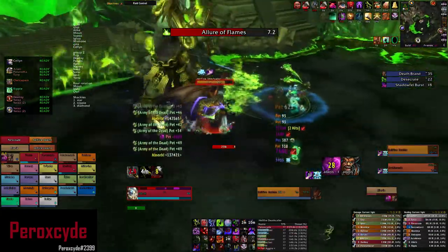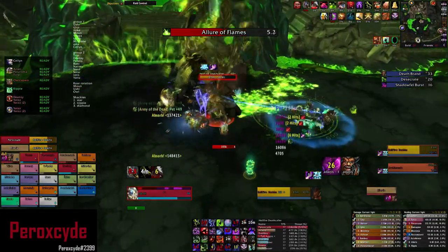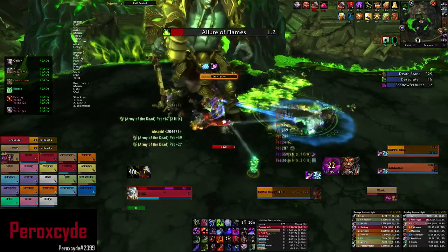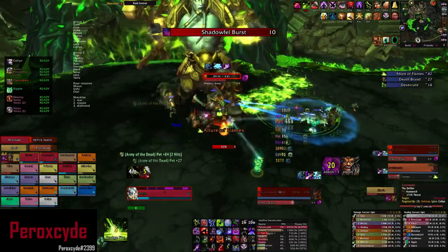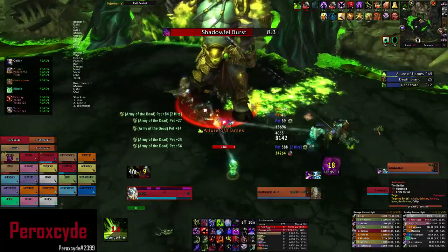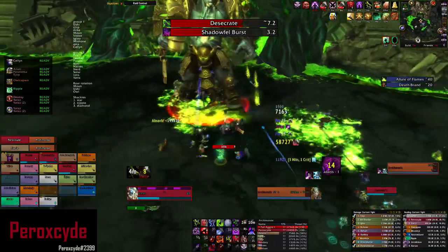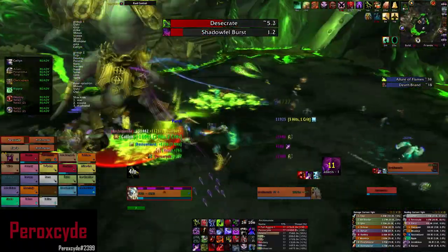Archimonde summons the Deathbrand on the player that's currently tanking him, and that's when you do your tank switch. If you're a Death Knight, I recommend you take all the Deathbrands because Death Knight is the best tanking class for Deathbrands.